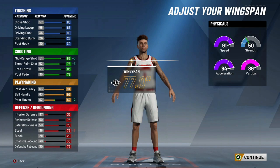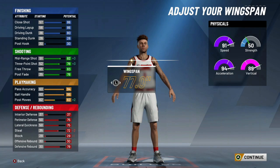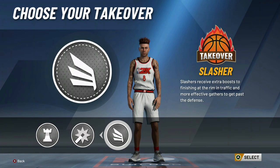If you want to go a little higher on wingspan just to help you play defense, I think it would be okay to do that, since you only lose one three-pointer while doing that. Now, Slash takeover I think is the best takeover in the game. The downside with this pure playmaker build is you only have 80 driving dunk on the dot.